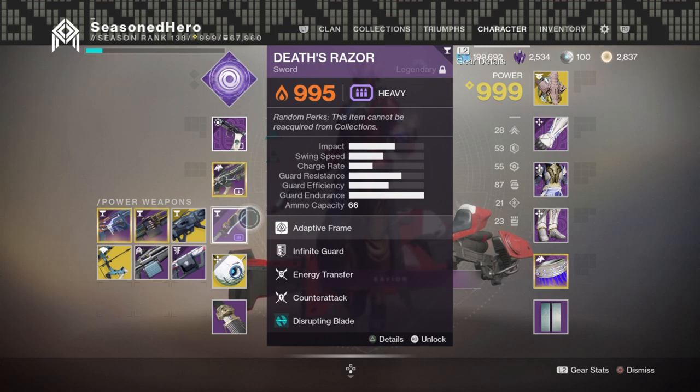As this build is focused on grenade usage, it's important to keep up our grenade spam where we can, even if we don't have the 4 of Magic perk active. With Energy Transfer, we can freely build up our grenade energy by simply blocking.